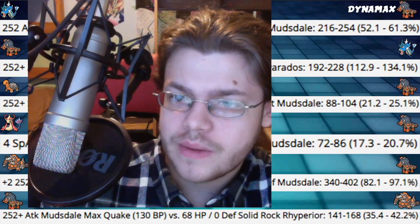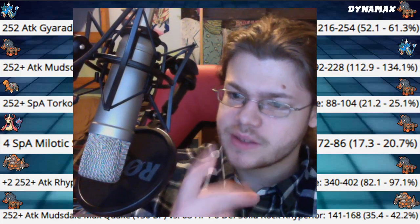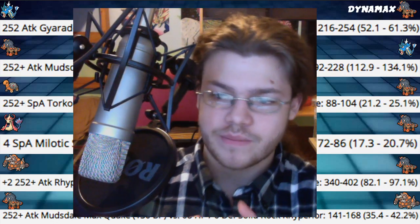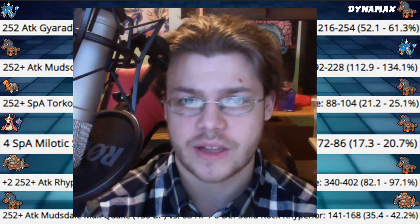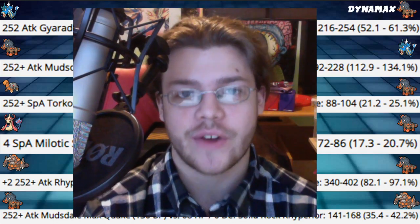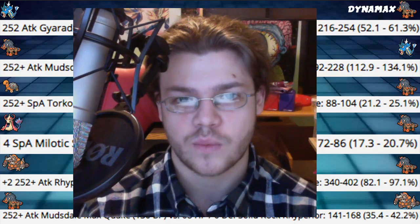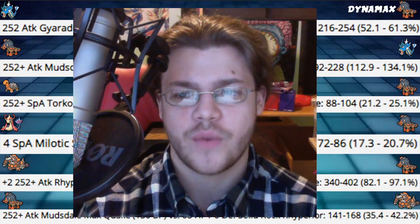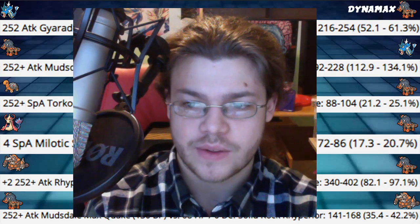To sum up: Mudsdale is really cool and can be played two ways — Trick Room with Stamina or Own Tempo with the Grimsnarl Swagger combo. Both are very powerful and hard to beat. The first video I'm making will be on the Own Tempo Grimsnarl swagger build, probably pairing it with Togekiss for Safeguard, though Arcanine is a good option too.